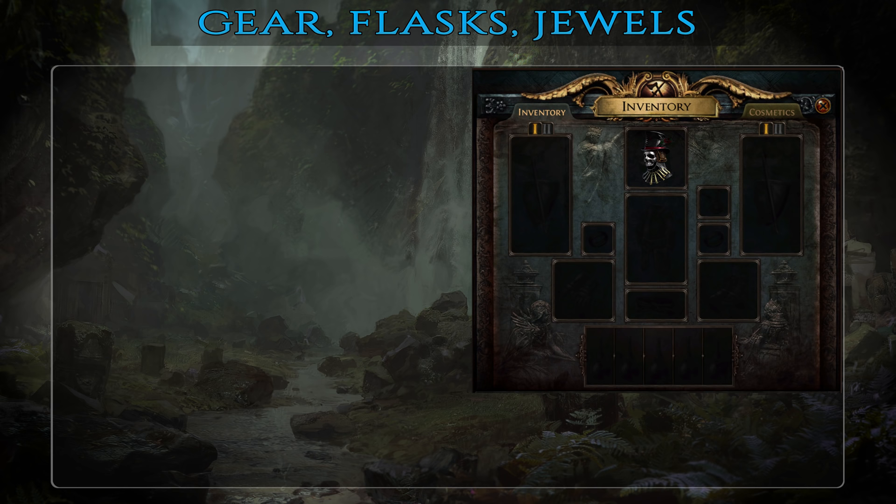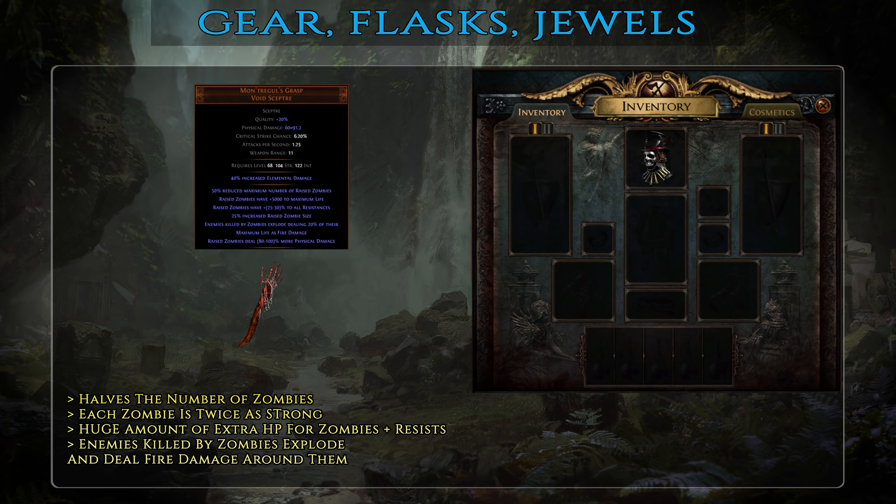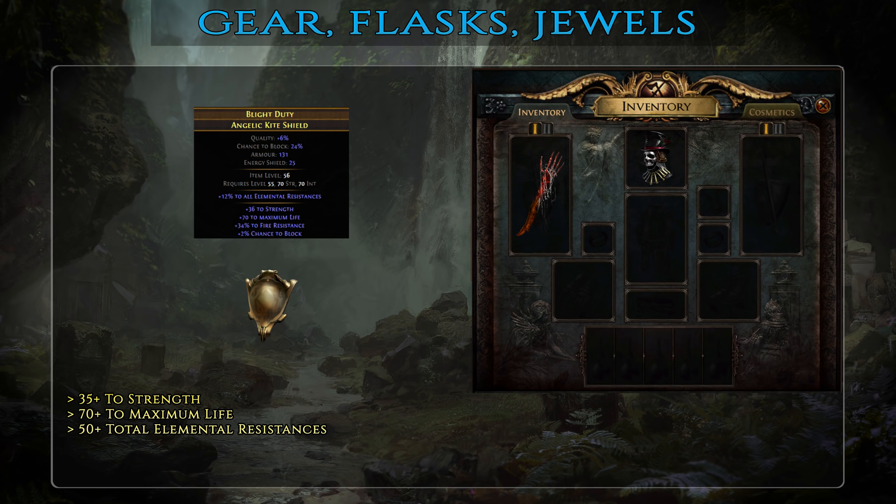For the weapon slot, the best and only option here is Montegruel's Grasp Scepter. While it halves the number of zombies, when well rolled it also doubles their damage. In addition it also gives them a huge amount of HP and resistances. Lastly, it causes enemies killed by zombies to explode and deal fire damage in a small area around them — this actually scales with all the minion damage modifiers so in practice it will single-handedly clear entire packs after a single monster dies. One thing to keep in mind: a half number of zombies is always rounded down, so if you could normally summon 11 of them, when using this scepter you would only get 5.